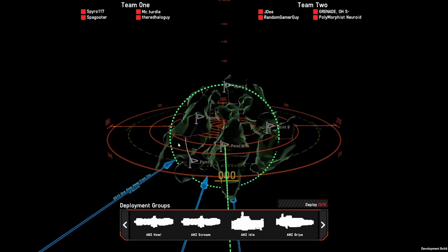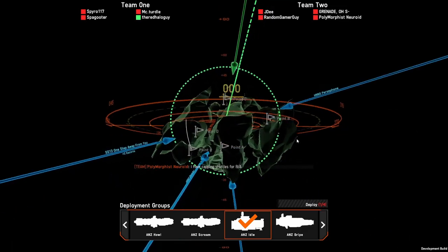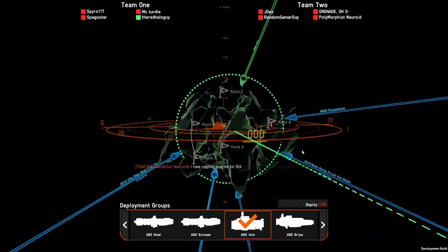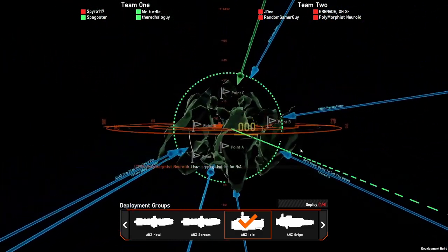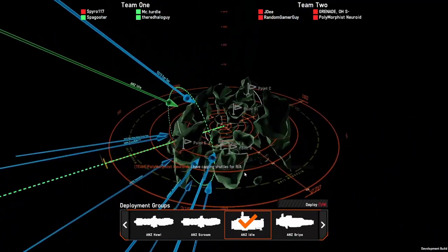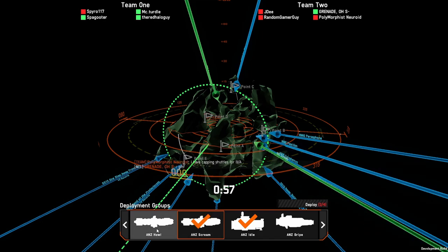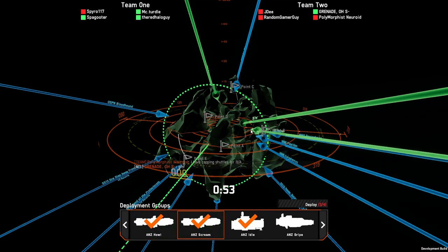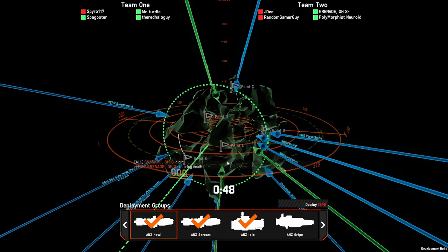We are team 1. We've got One Step Away who's going to go cap point E. I've got an early warning tug with a Bloodhound and an early warning radar which we'll be able to sweep above. We've also got the ANZ Gripe, a small fast shuttle designed for capping, and then Scream and Howl, both with two mass drivers boosted with E-regs and 450mm cannons.